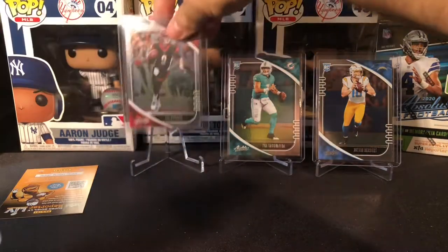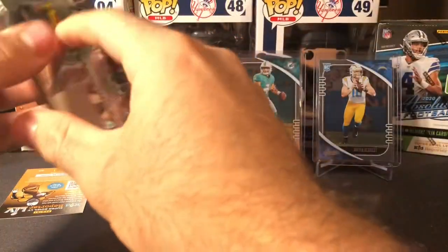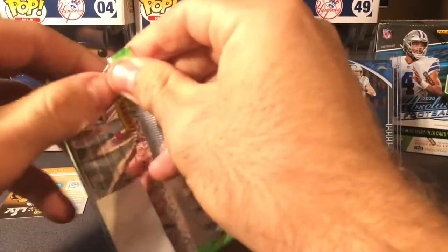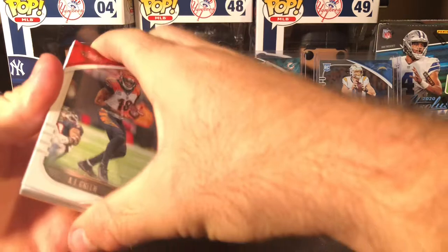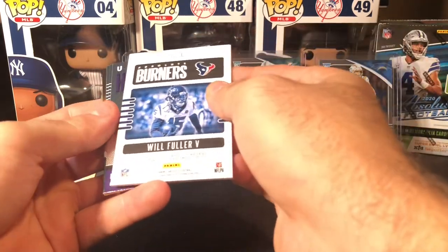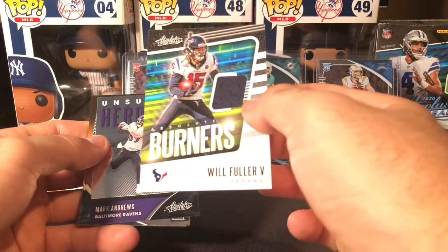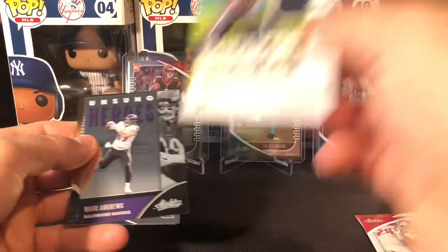Justin Herbert is going to have to go for Joey B. This feels like a thick boy here. We got AJ Green, a Chris Godwin, and we got a Will Fuller. An auto? No, just a jersey. Another patch, but that's the first non-rookie patch, right? And a little insert too. Nice Will Fuller.